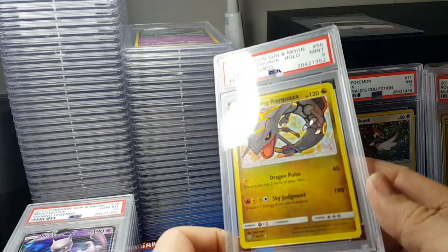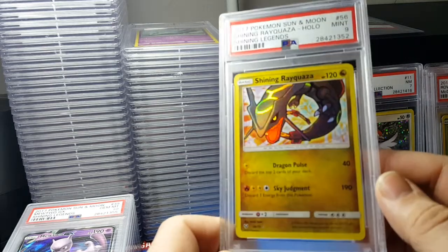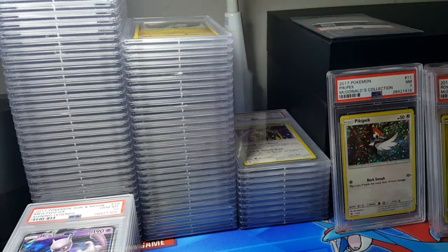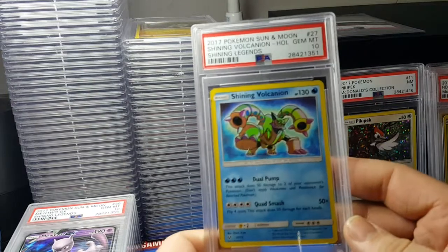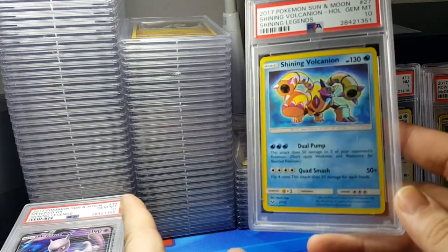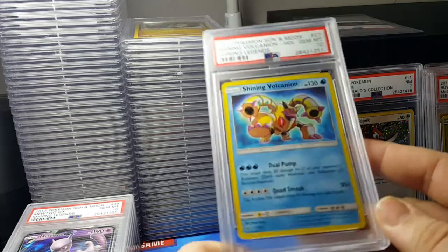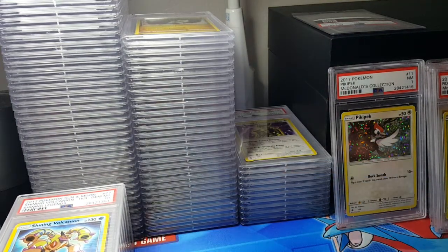Rayquaza - Shining Rayquaza from Shining Legends - I wanted that one in a 10. That card's kind of hard to get. Nice! So I got the Arceus in a 10 and now I have the Volcanion in a 10 - that is freaking awesome. Really, really hard sought-after cards.